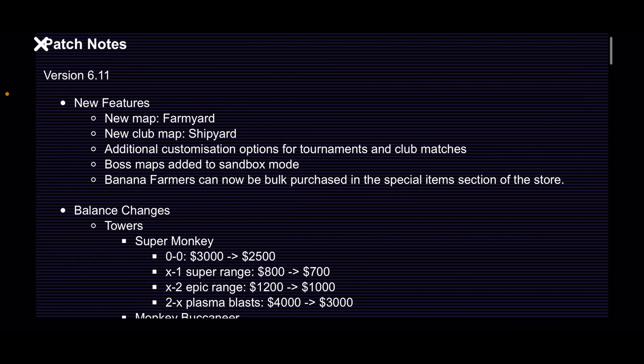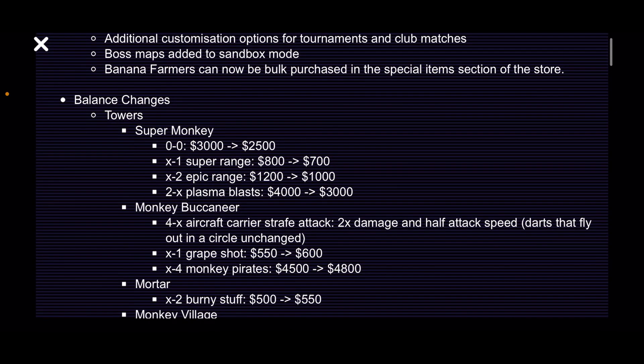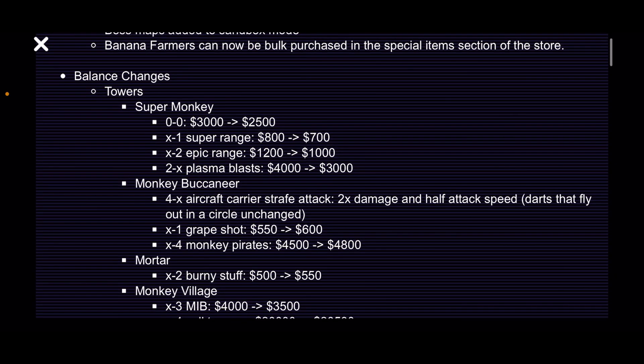Balance changes — here we go. Super Monkey: its cost has been reduced by 500, the range upgrades have both been reduced, and the plasma blasts have been reduced by 1000. Those are all good balance changes in my opinion — maybe Dart Super would be even better now, even though it's already decent on Area 52.